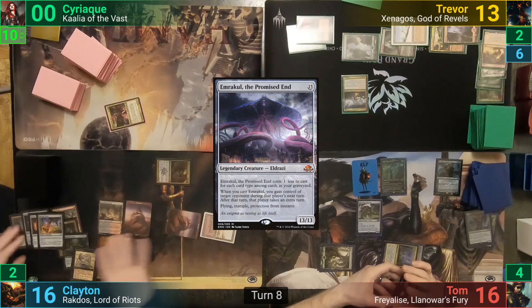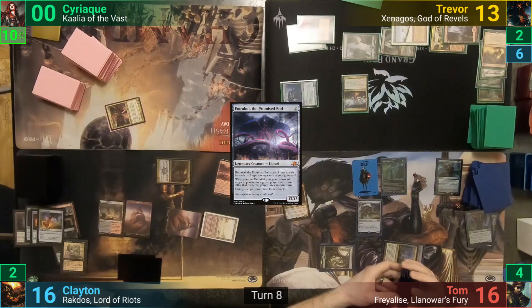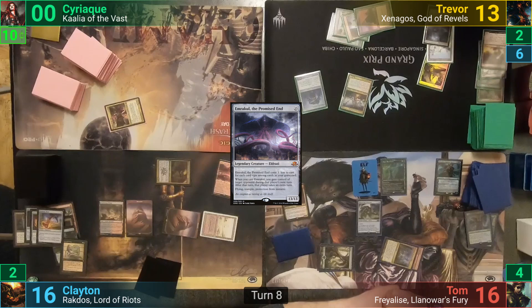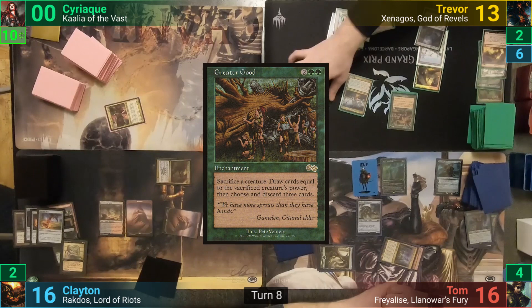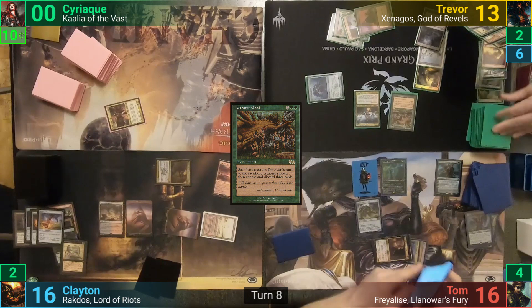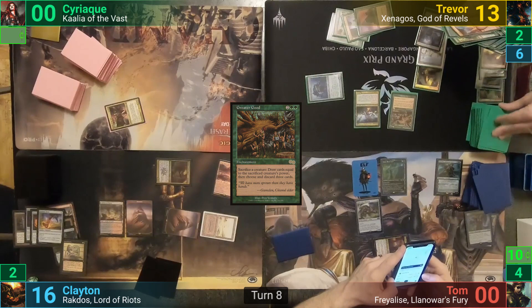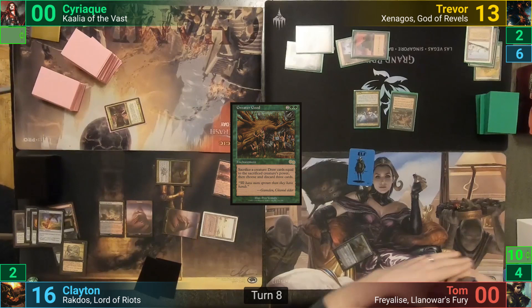Clayton and Trevor team up for this first turn — by team up, I mean Clayton's in charge and he draws. He pays four mana in Trevor's main phase to cast the newly drawn Greater Good. Moving to combat, he puts the Xenagos trigger on the Blightsteel and swings it at Tom. This is way more than enough infect damage and Tom gets taken out. In Trevor's second main phase, Clayton sacrifices the Blightsteel to Greater Good, drawing 22 cards and discarding three. Clayton then plays a Wasteland and activates it to destroy Trevor's Taiga, then activates Ghost Quarter targeting the Taiga as well. He fails to find, passes turn, discarding down to seven for Trevor with only lands in hand.